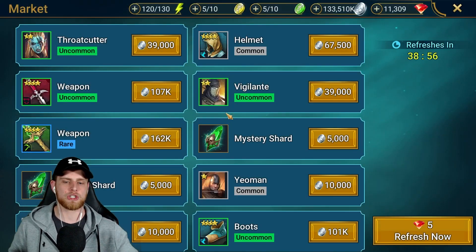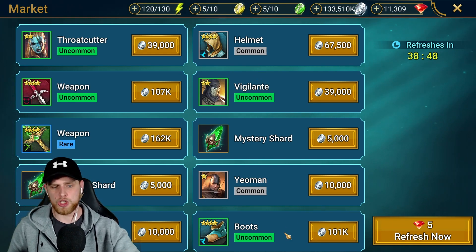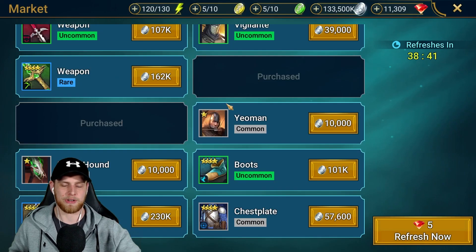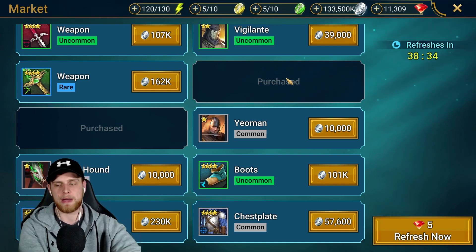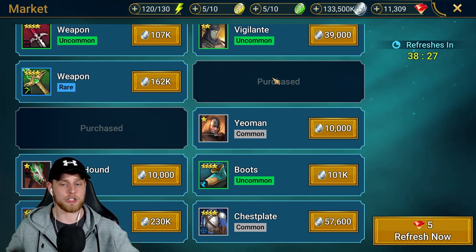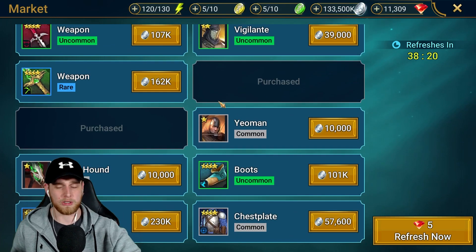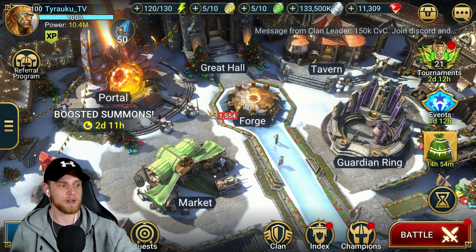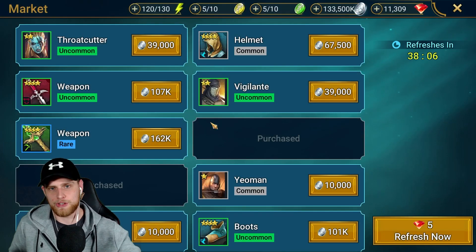The next area is the market. Make sure you're refreshing the market because it has a potential of having five ancient shards per month. If you can get those, definitely try and get them — stay active, keep refreshing. Whenever it's a free refresh, don't spend all your gems refreshing because a lot of times the stuff in here isn't worth it. Also make sure you have at least 200,000 silver, because I've seen people where a shard pops up and they don't have the silver to buy it.